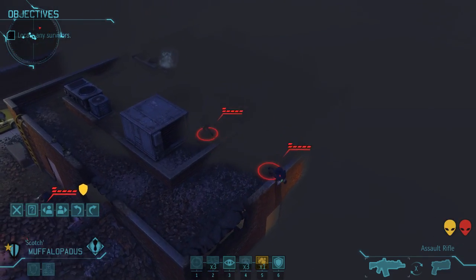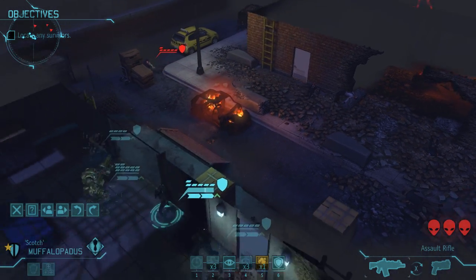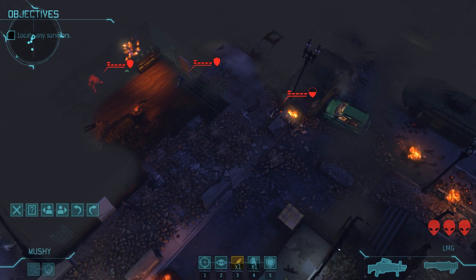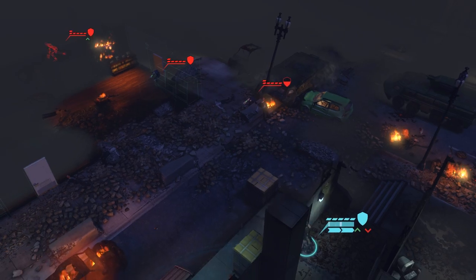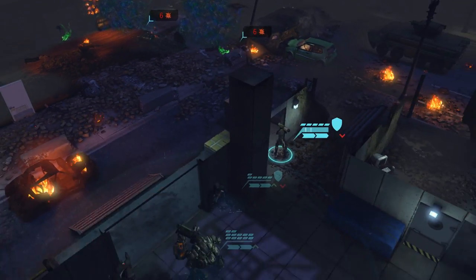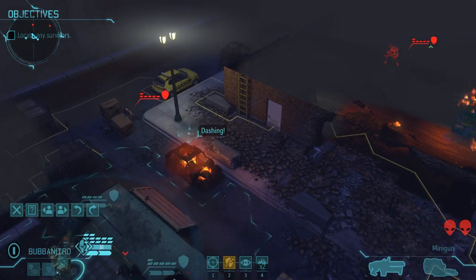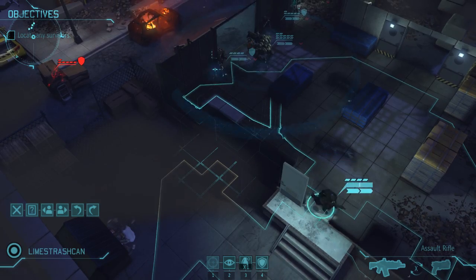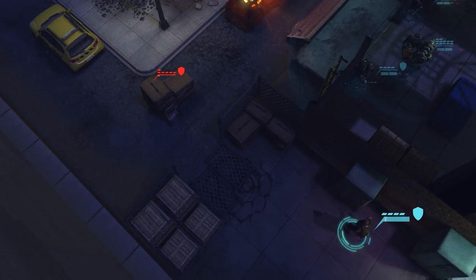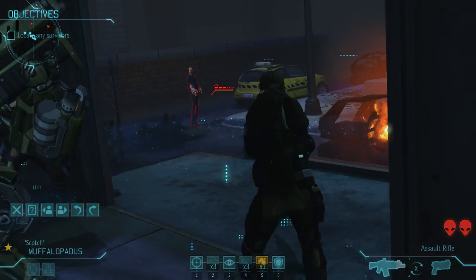One thin man is dangerous. Four thin men is a walking cataclysm. With incredible accuracy, mobility, and toxic virility, trust me when I say I am not interested in dealing with these guys. With two down off the bat, things are looking sunnier, but that's still two plasma crits waiting to happen. So we're not taking any chances — a frag demolishes his cover, and some bullets finish the job.